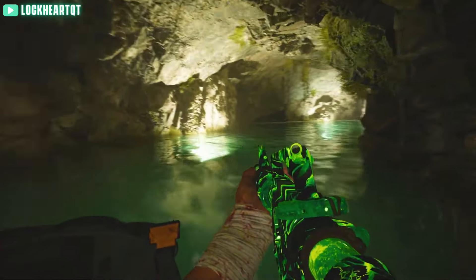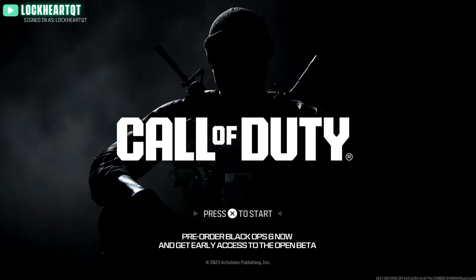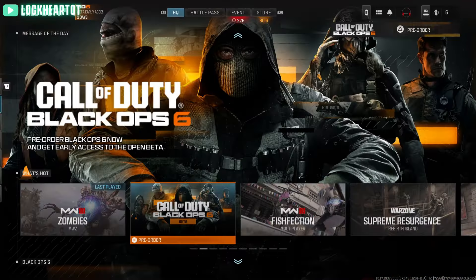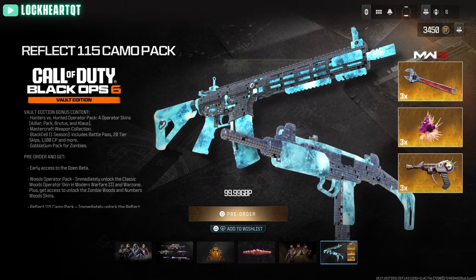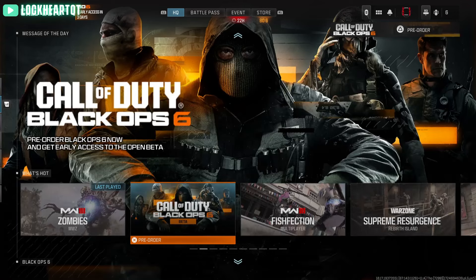Starting off with the beta download: if you've installed the latest Call of Duty HQ update, you've likely already downloaded most of the files for the Black Ops 6 beta. When you launch the game, you'll notice that the HQ has been reorganised to prepare for Black Ops 6— it even has the UI, colour scheme, everything. I'm really excited for Black Ops 6, if you can't tell already.